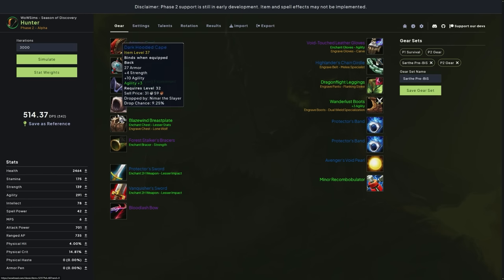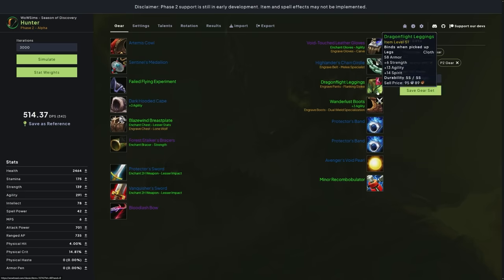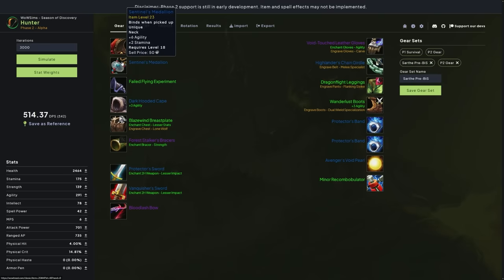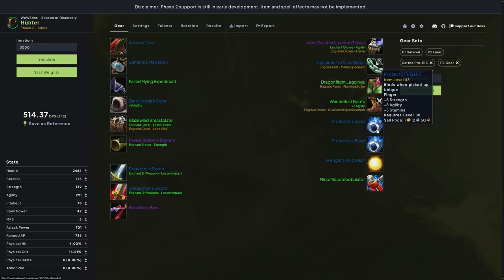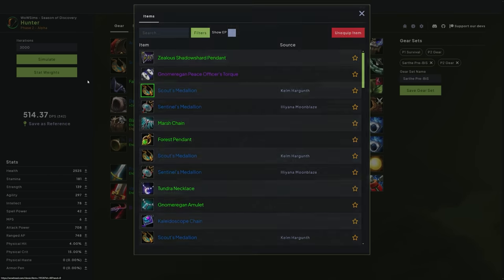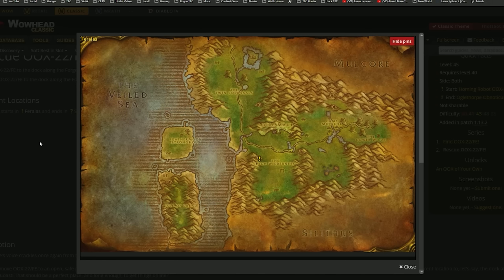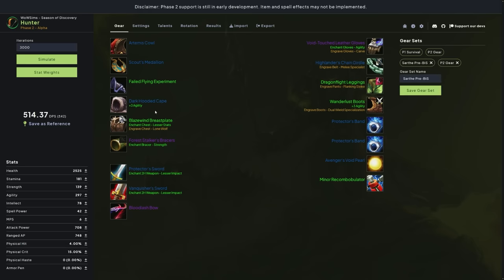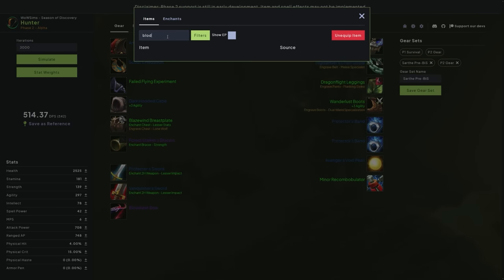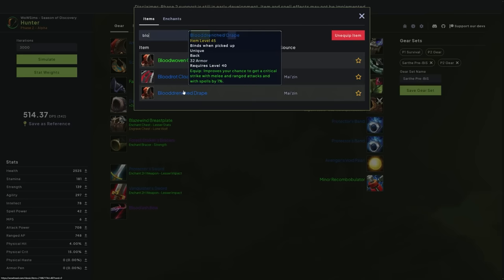This is going to be a brief gearing guide looking at some pre-BiS for the phase. One item you already have is the Artemis Cowl. You probably should have your PVP necklace, and you can just use the PVP rings — they're very simple to get. The Flailed Flying Experiment is from the quest down in Feralis, where you get the Distress Beacon from drops in the zone and then defend the chicken on the escort. The Dark Hooded Cape is pretty hard to get, so I would actually suggest getting the Blood Drenched Drape.